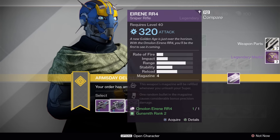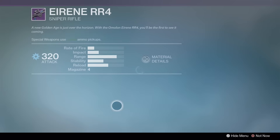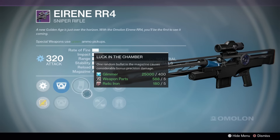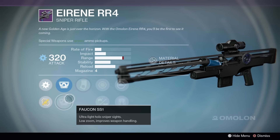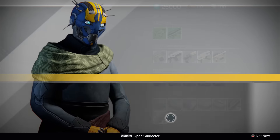The rank 2 Airing roll is okay for PvP since it has luck in the chamber and replenish. Luck in the chamber only does extra damage on headshots though. Overall, there are much better rolls out there for this Airing, so it's totally worth keeping this package just to get a good roll.